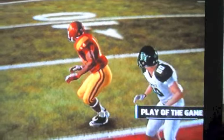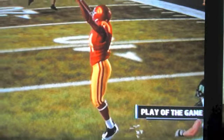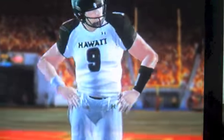24-17. Play of the game was the bat down. That game should have been a blowout — that cannot happen. Hawaii dejected. Your player of the game is Marcus Allen. Look at that — 43 carries for 246 yards. See you guys next time.